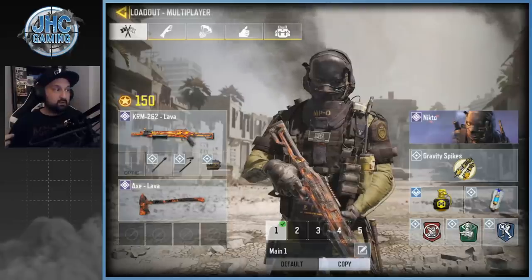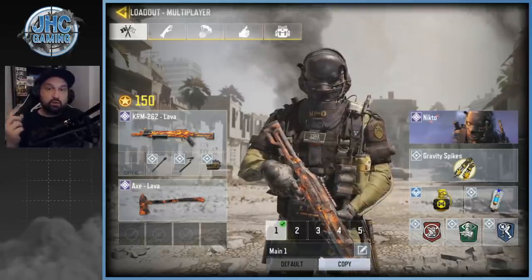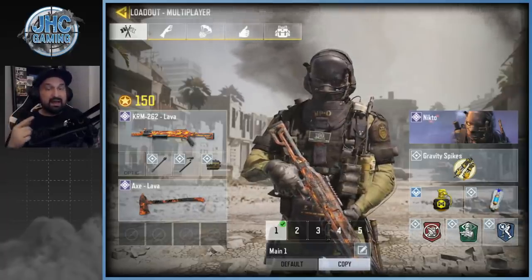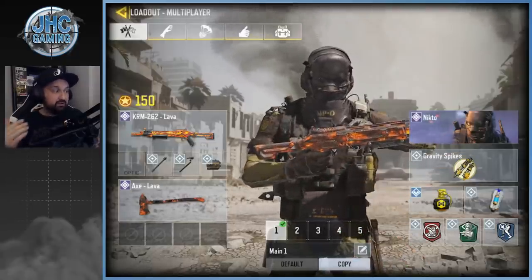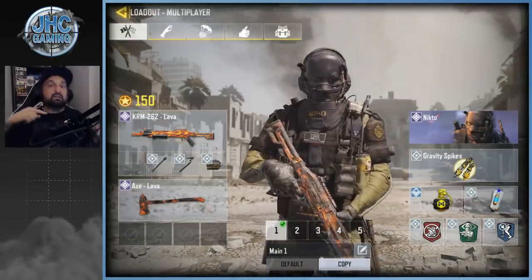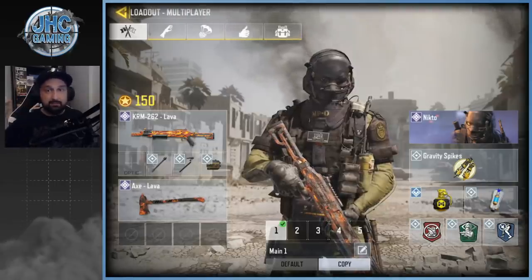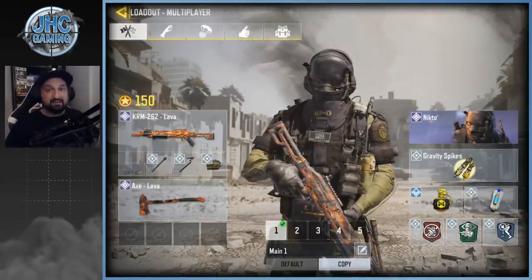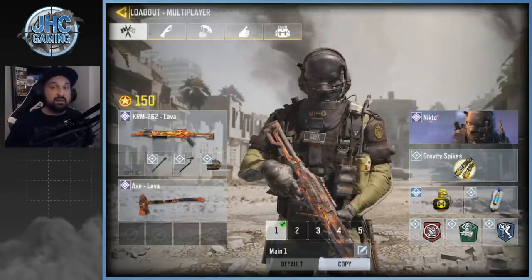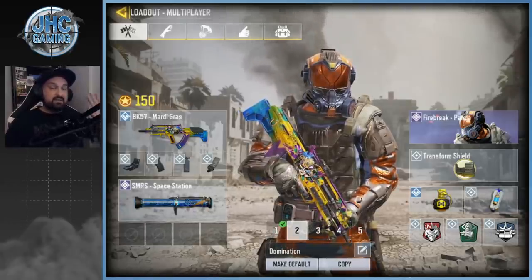When you win the first round, a lot of players will go melee weapon on the second round, so you need to have a good melee loadout. The axe has more range than the knives so if you have the axe, use it. Again Lightweight on the same loadout so you run faster with your melee. If they don't see you, you can chase them and axe them in the back. You have to have the right loadout and be ready to play some melee.